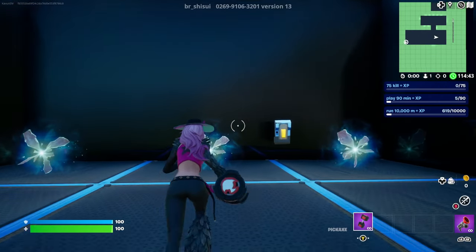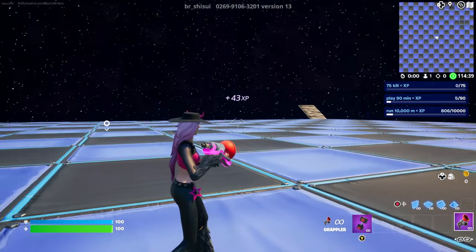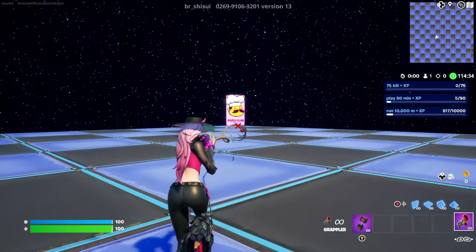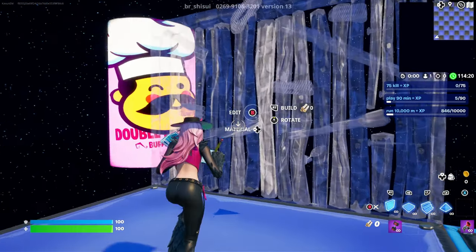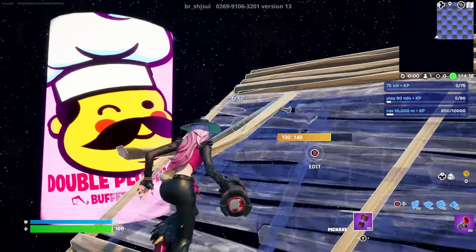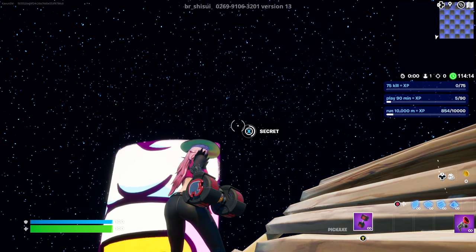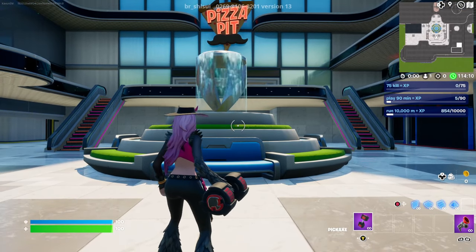Go straight into the rift again. When you get teleported, this time turn to the bottom left corner, which is going to be right there. Make your way over there using your grappler. You're going to see this double pump image. Just put a ramp to the right side of it and you'll find a secret button on the top right side of this image. Interact with it and it's going to teleport you to this location.